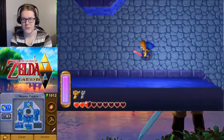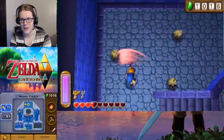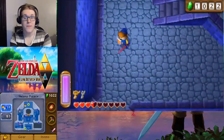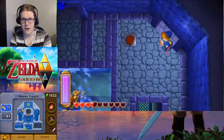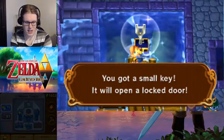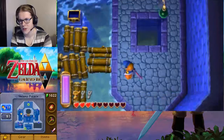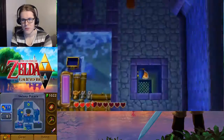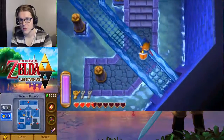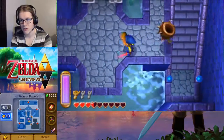Give me some hearts — I need some hearts, stop this beeping. So we can head back over here. With the water raised as it is, we can get to this chest, which is the last of the small keys. We'll drop down here — this is the one we've already opened. It's the central water level raising area.